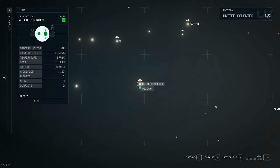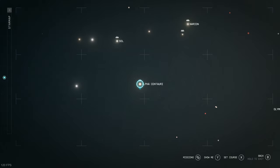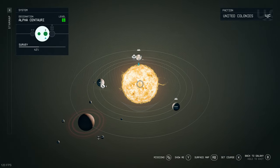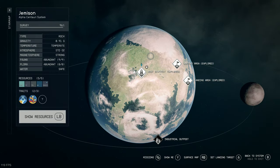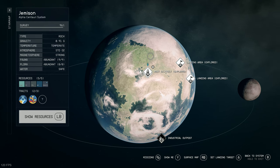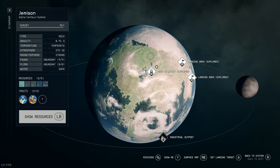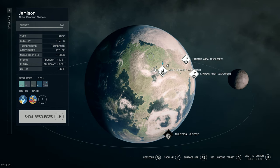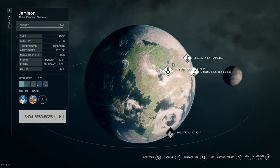Alpha Centauri is pretty much Starfield's first major star system, acting as a central point which branches out to loads of others. There are two planets in this system with native alien creatures, with the first one being Jemisin, where you'll find the United Colonies capital city of New Atlantis and the base of Constellation. Jemisin has nine species in total spread out over different regions.